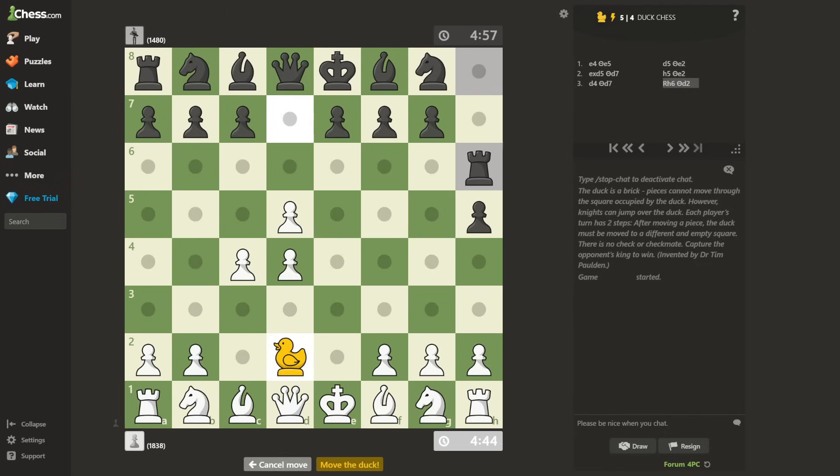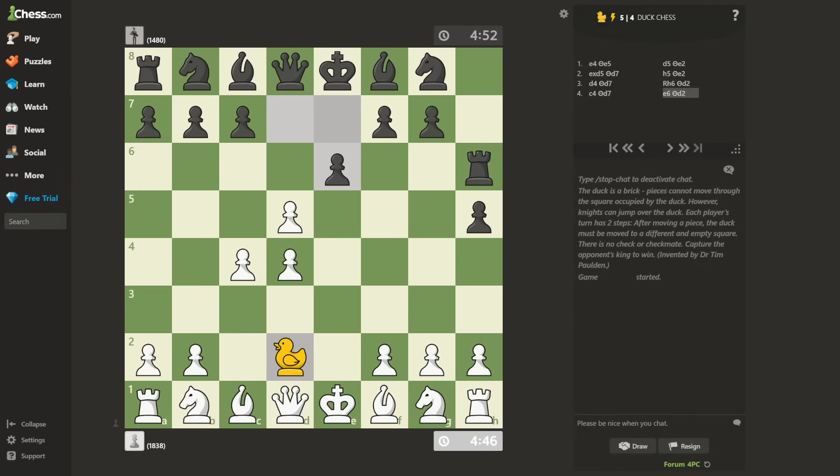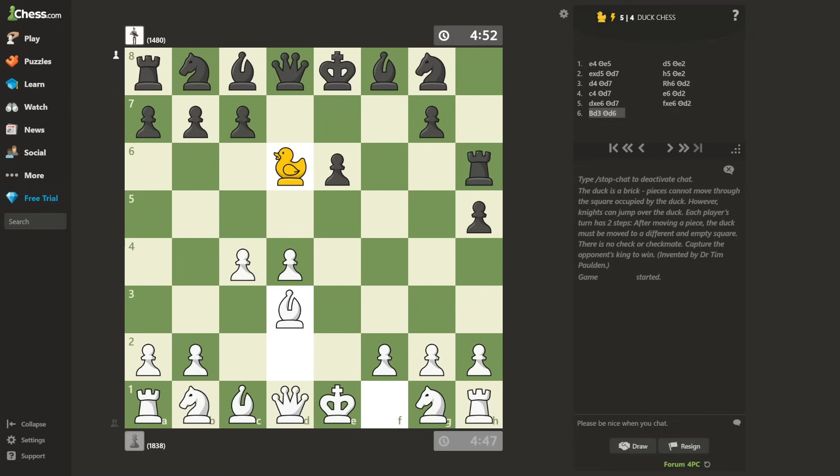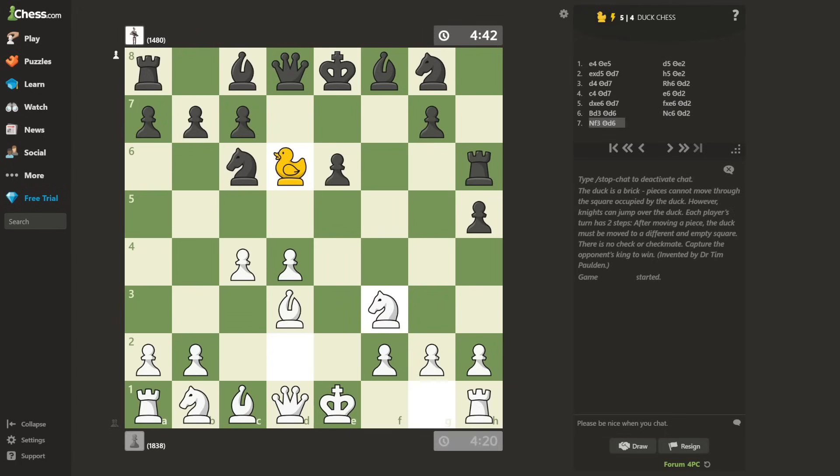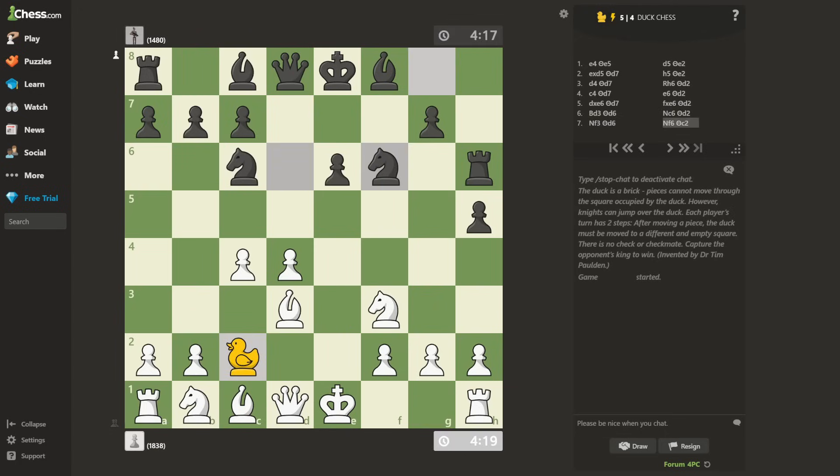I'll solidify my center. E6. Take take, bishop D3. Knight C6. For some reason I really want to go queen takes H5 here, but I don't see what the continuation is, so there's no need to rush. Knight F3. Knight F6. He actively changed his duck's position, which means he is challenging me to take his rook. And even though I think bishops are better than rooks, this time I will accept his offer.